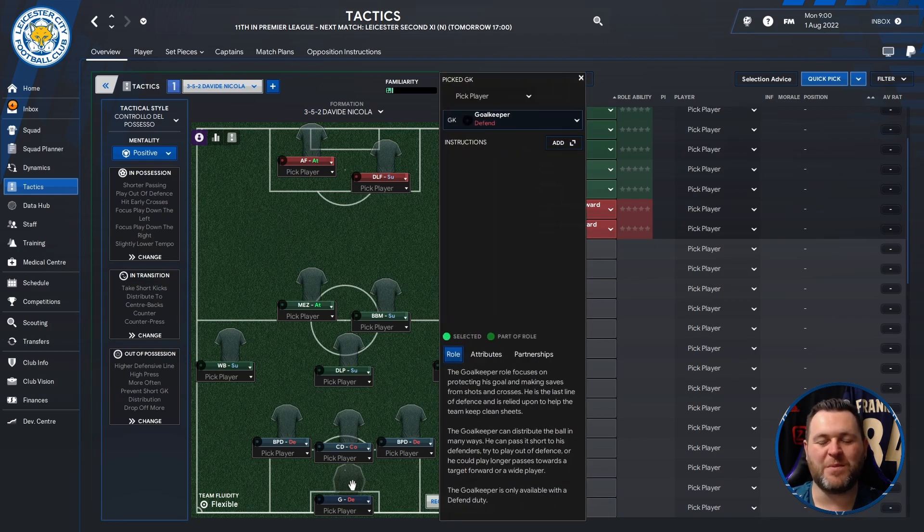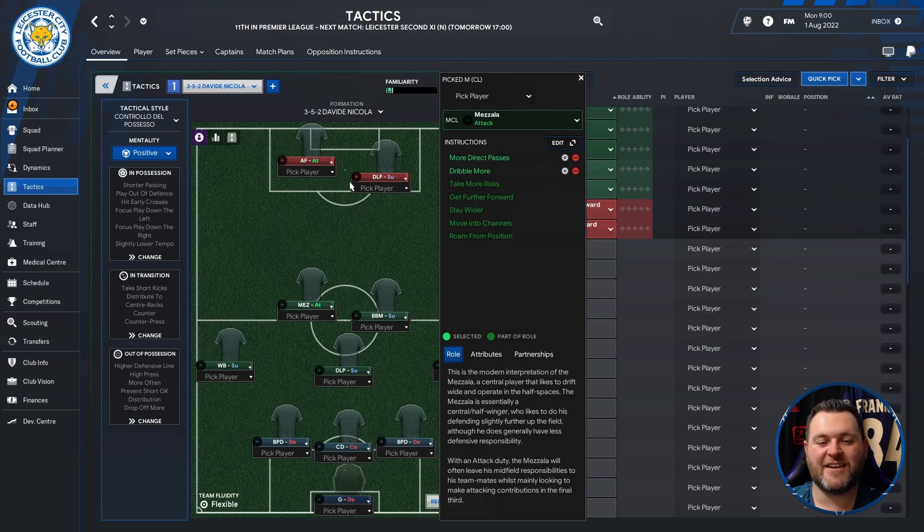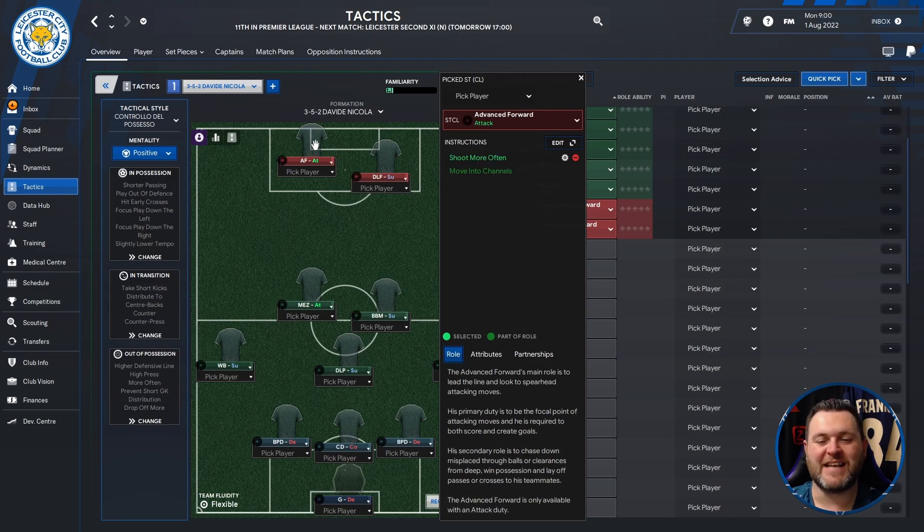Starting at the back with a goalkeeper set to defend. You then have three players in the middle: the first on the left is a ball playing defender set to defend, then a central defender set to cover, and another ball playing defender set to defend. On the left hand side a wing back set to support, a deep lying playmaker set to support, and on the right hand side a wing back set to support. In the middle a box to box midfielder set to support, a Mezzala set to attack, and at the top of the pitch a deep lying forward set to support and an advanced forward set to attack.